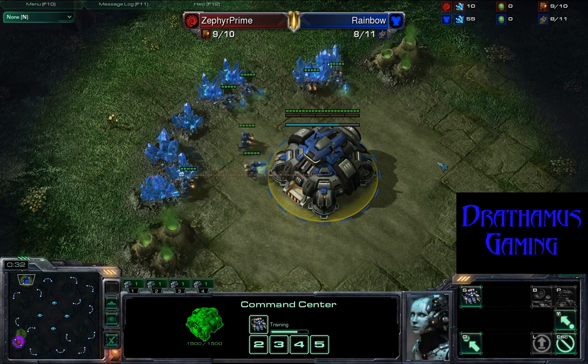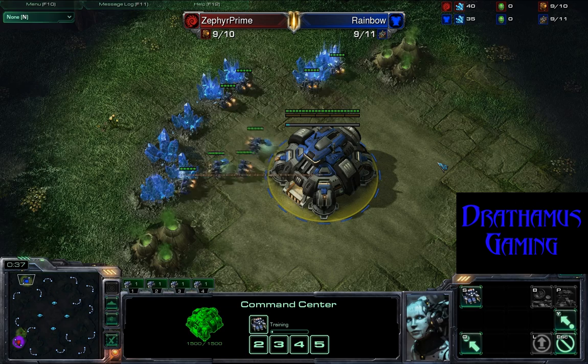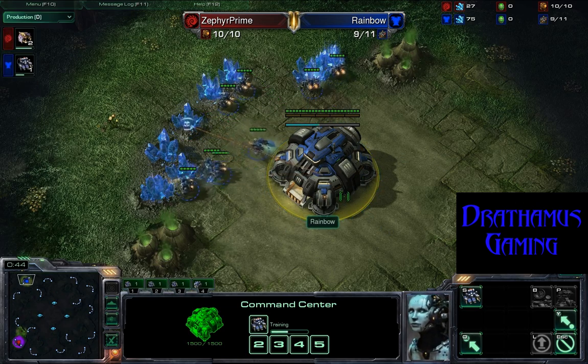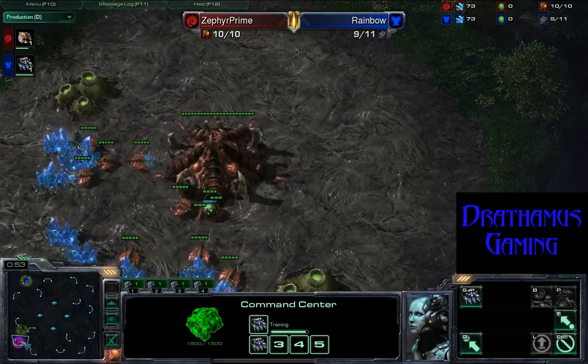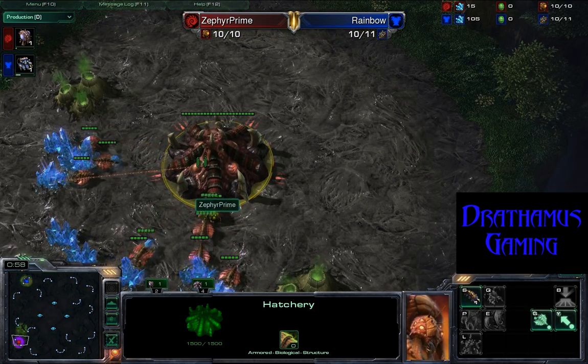So today we're on Tal'Darim Altar. Up at the top left we got our blue Terran player Rainbow, who hopefully can bring out the big guns this time and bring down Prime. Down here at the bottom left we got our red Zerg, Zephyr Prime.